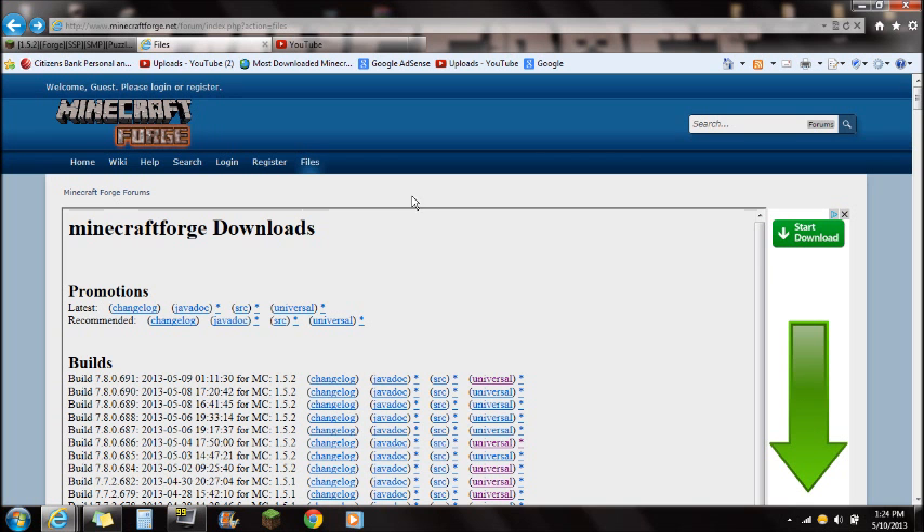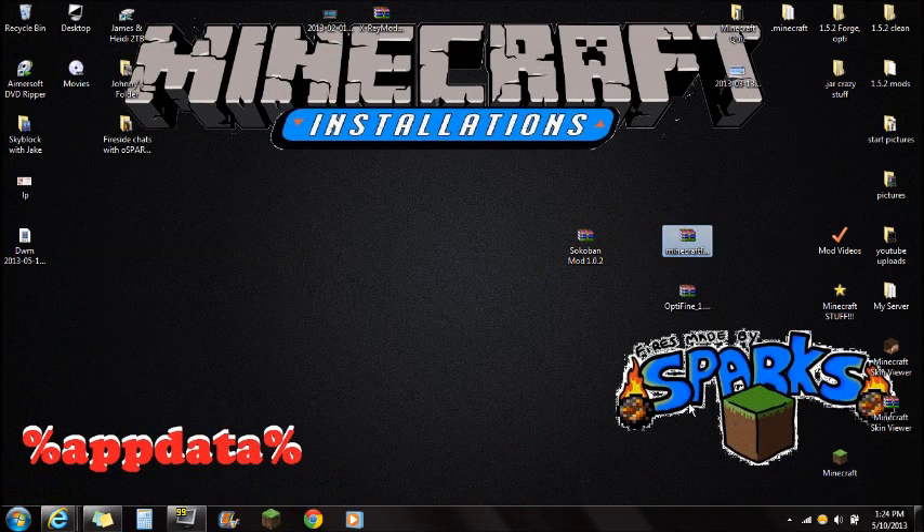Another mod you're going to need is Minecraft Forge. Click on the link in the description for Minecraft Forge, always download the very top version, and make sure you download the universal version. Save that on your desktop.